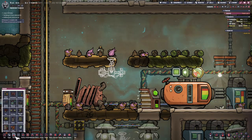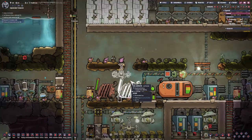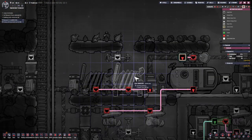In the meantime, I'm also going to actually build a second coal generator. I didn't build one before because I didn't have heavy watt wires, but now that I do, I think we're okay to do that. And that is, in fact, connected to logic circuits, so that is good.